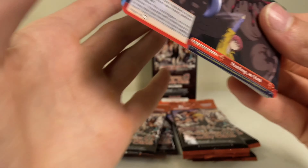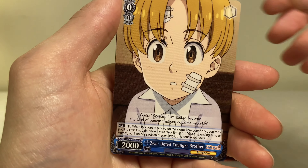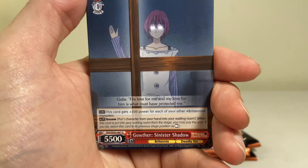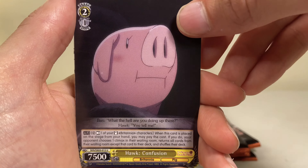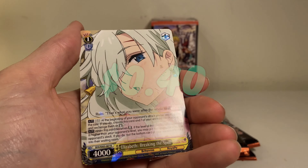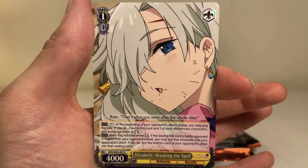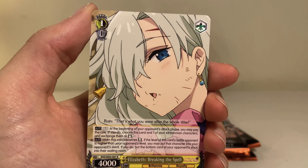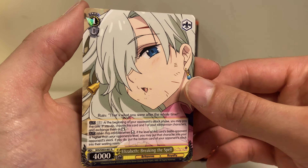Card trick, turn around. Repeat. We got a little peek at the end — doesn't look like anything crazy. Whoa, that is pretty creepy — wouldn't want to wake up to that. We got the Hawk pig again, and we got Elizabeth Breaking the Spell — it's a hollow but you can barely tell because most of the card is art. You can only see a face — I don't know if she just got beat up or something.